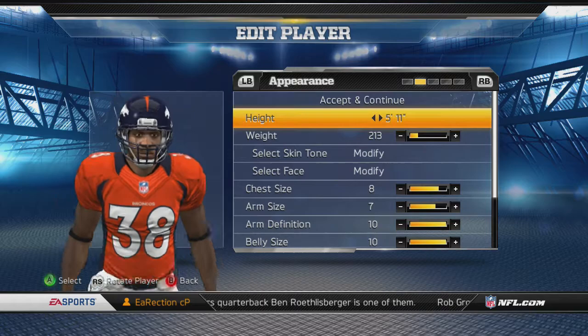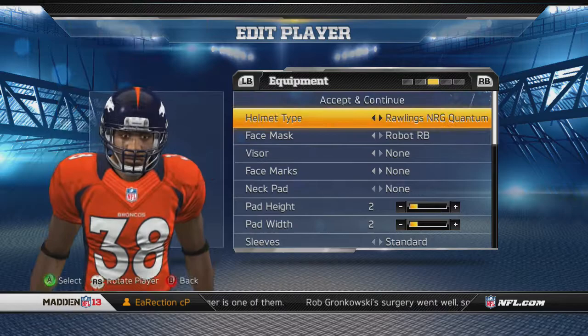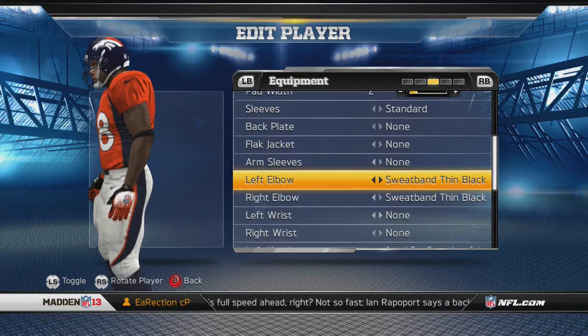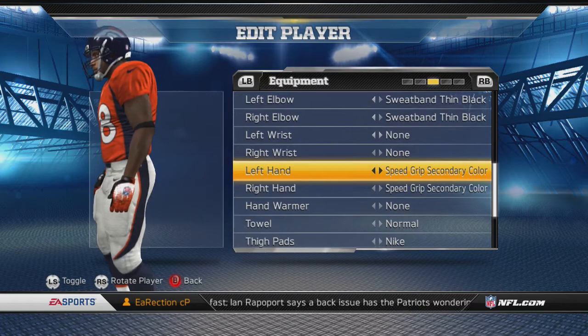He's 5'11", 213 lbs. I tried to make him look like he does in real life, so I gave him a Rawlings helmet, robot RB face mask, nothing on his face, and pad height and pad width bolted to standard. Sleeves on both of his elbows, a sweatband — thin black.